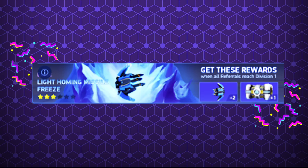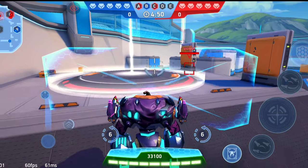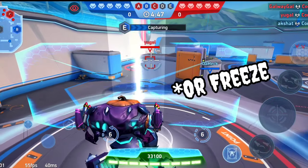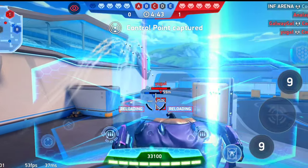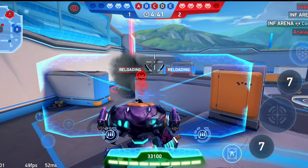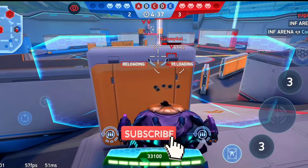Cryo Javelin 6 is a new weapon introduced as a referral reward — if all 3 main players you've referred reach Division 1, you earn it along with a crate of blueprints. Cryo means involving or producing cold, especially extreme cold. I don't know much about it yet, but I think it will work like Javelin 6, slowing down the enemy and dealing damage on hit. Whenever I get more information I will definitely make a video on it, so if you haven't subscribed yet, definitely subscribe.